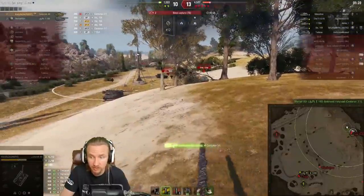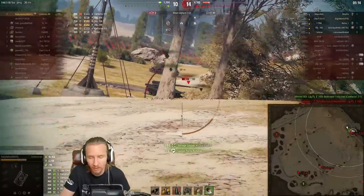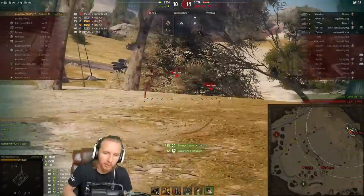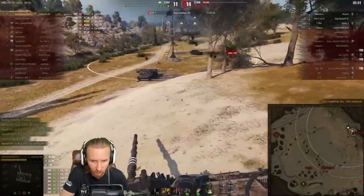Finish off the Centurion 7/1. The Yang Pang-3100 actually does the dirty work, and Cracky finds the play holding most of the cap points. The Char Futur 4 getting 72 defense points. Another round into the Object 704, and Cracky is now in a 1-versus-5 scenario, which they quickly change into a 1-versus-4.